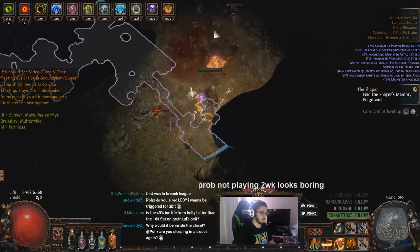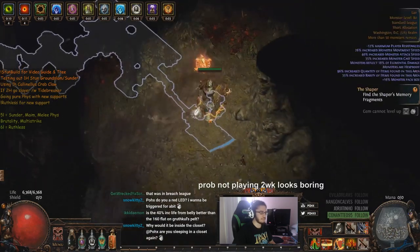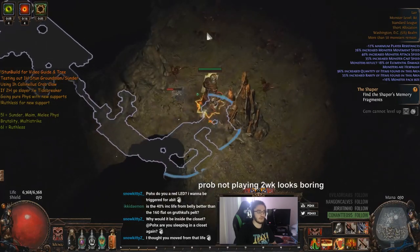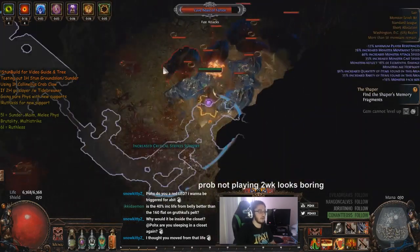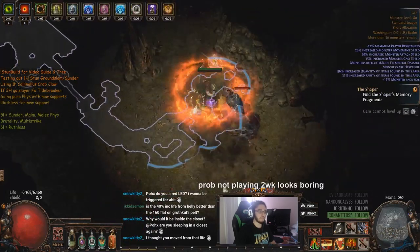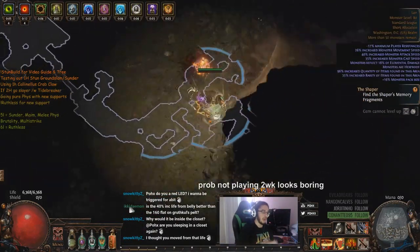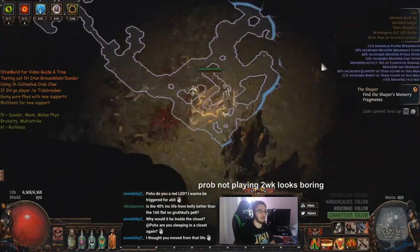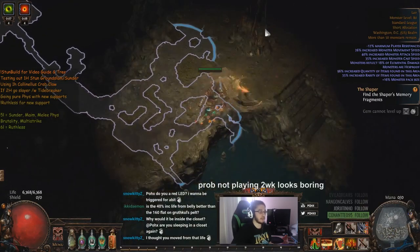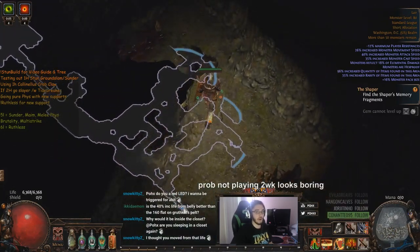When I had Abyssus on I was like under 6k life and I really didn't like that. I noticed that I did die two times to — you guys know the temple boss? The temple boss is that guy before Shaper where you're in like that small little room.